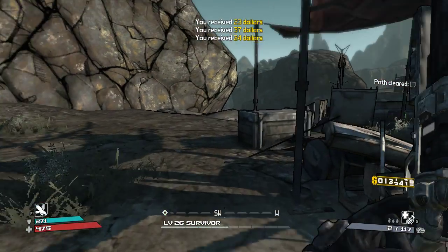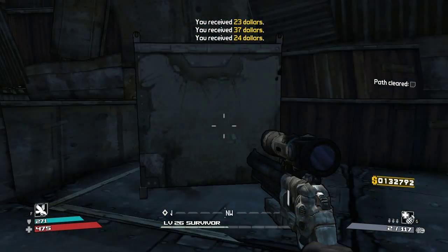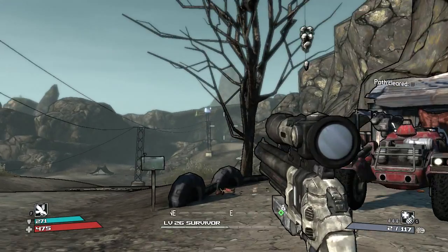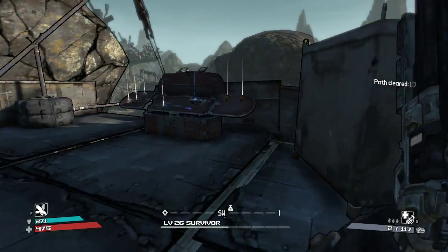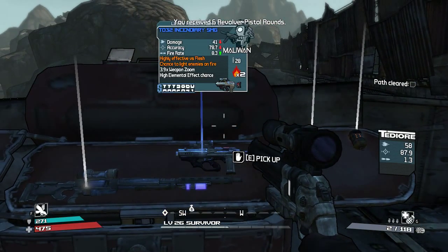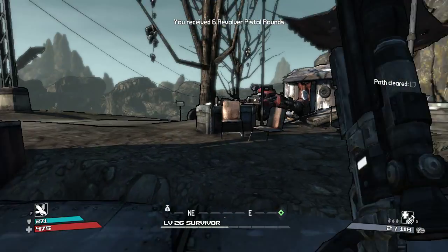It's a good gun run you guys can do. The first crate — when you spawn in Rust Commons East — just drive down a straight line, come down here. Here's your first crate. That's a crappy gun and that's a pretty decent gun, but I'm going to leave it.